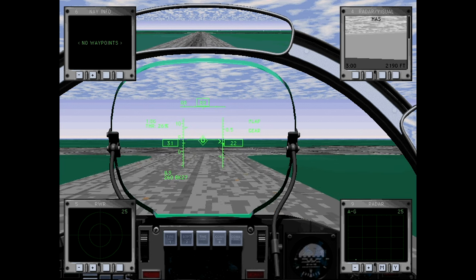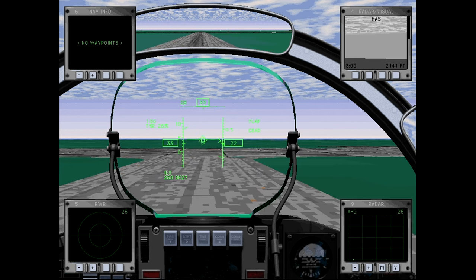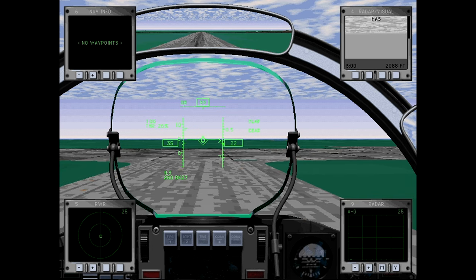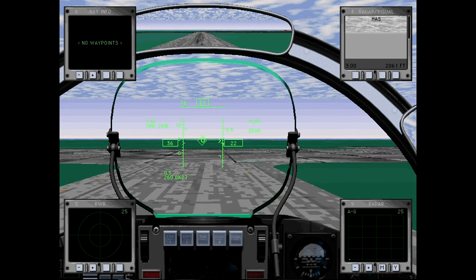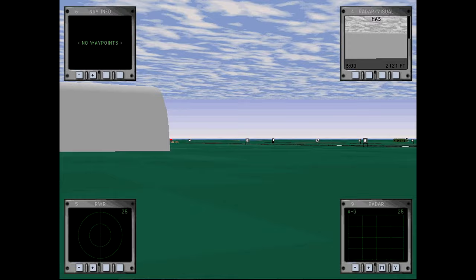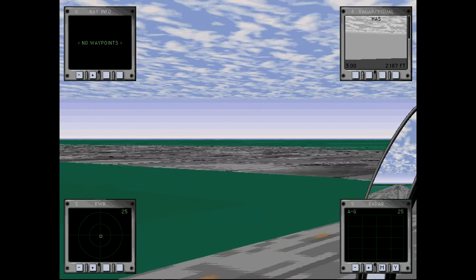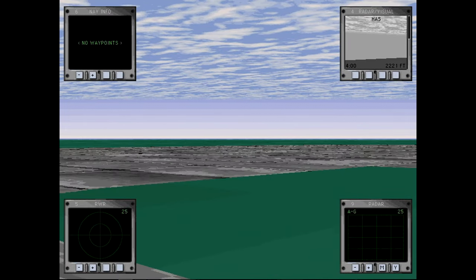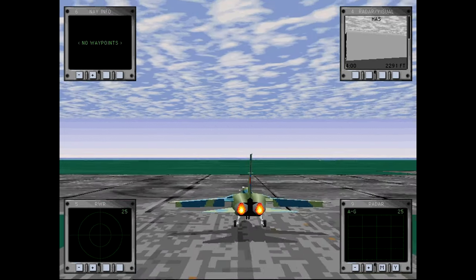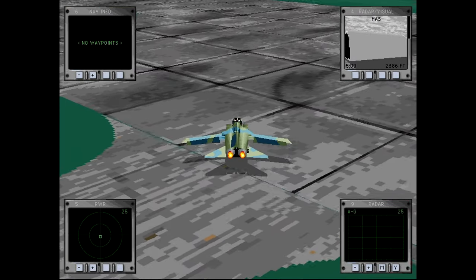Testing revealed that a nose wheel steering augmentation system connected to the yaw damper was necessary to counteract the destabilizing effect produced by deploying the thrust reverser during landing. That's why the game has us decelerate so quickly on the runway — it doesn't model the thrust reverser — and it's why Tornado aircraft can land on a dime essentially.